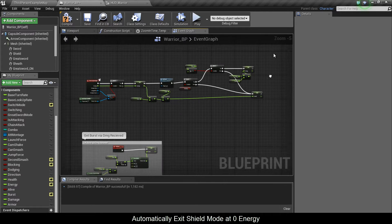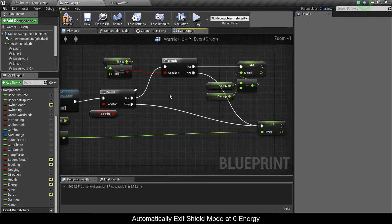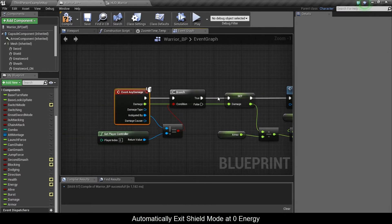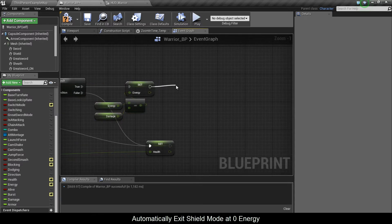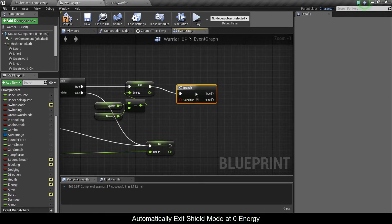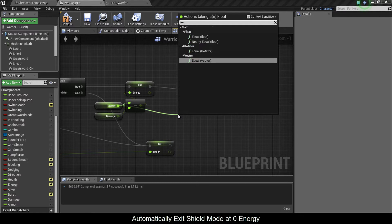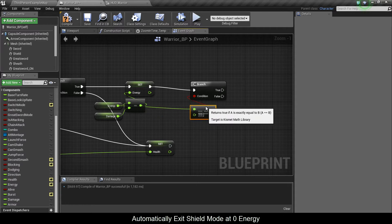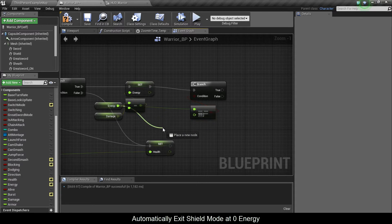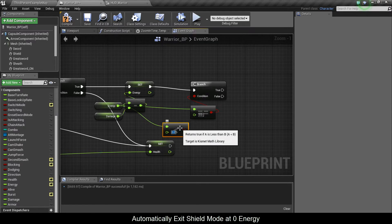Alright, so now let's trigger blocking mode off automatically the moment we're out of energy. What's going to happen is, going back to our event any damage, it's going to run down this chain, and up here it's going to subtract energy from us. Continuing on, we're going to check if energy is equal to zero. But if you wanted, what you could do is let's say energy is less than one.